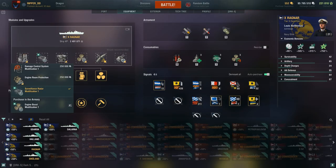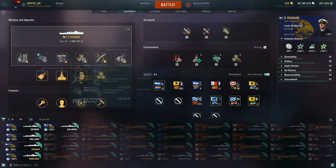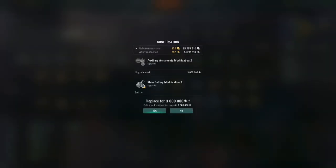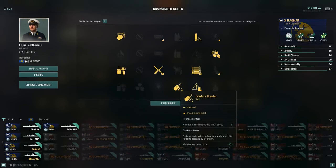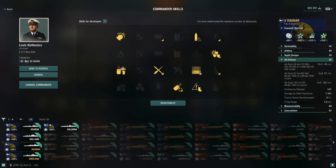Here's the first iteration of the Ragnar build. The only thing I changed is in mod slot 6 — I replaced it with Auxiliary Armaments Modification 2, which gives a little more explosive damage, more flak burst explosions, and plus 15 percent continuous AA. I'm just doing this for you guys to see. This is the basic Ragnar build I normally run. The gun build alone is decent enough, and you can see it gives you an extra explosion on the AA.